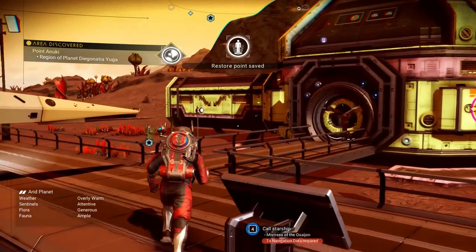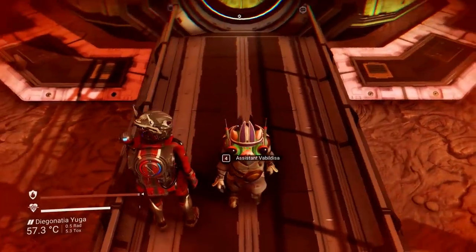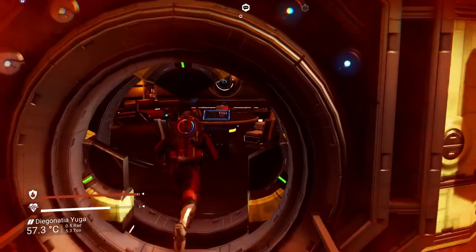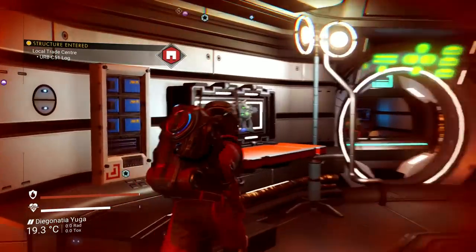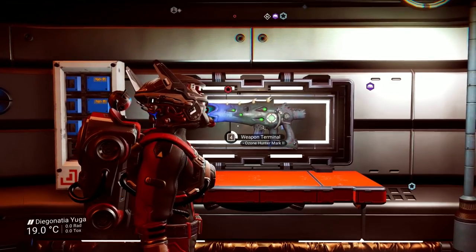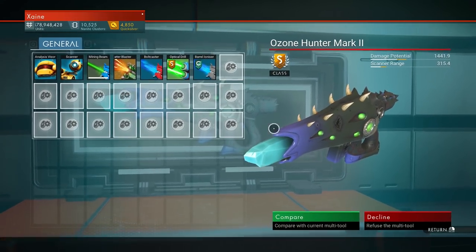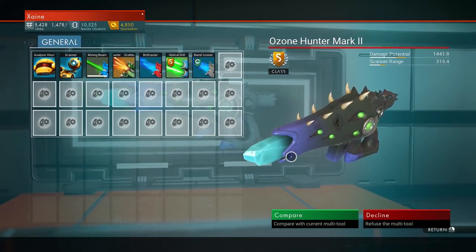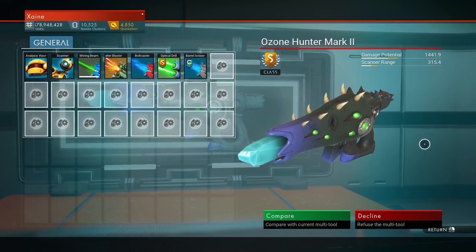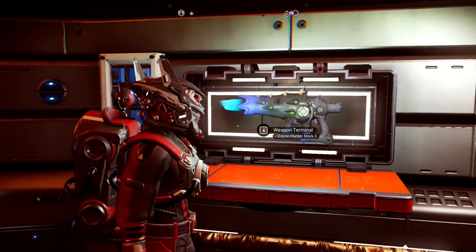Here we are at number 4. This bad boy was found by Lava Lamp — it's fantastic. It's a beautiful alien with a blue crystal, purple and black colouring. One of those lipstick-esque type aliens — looks really cool.